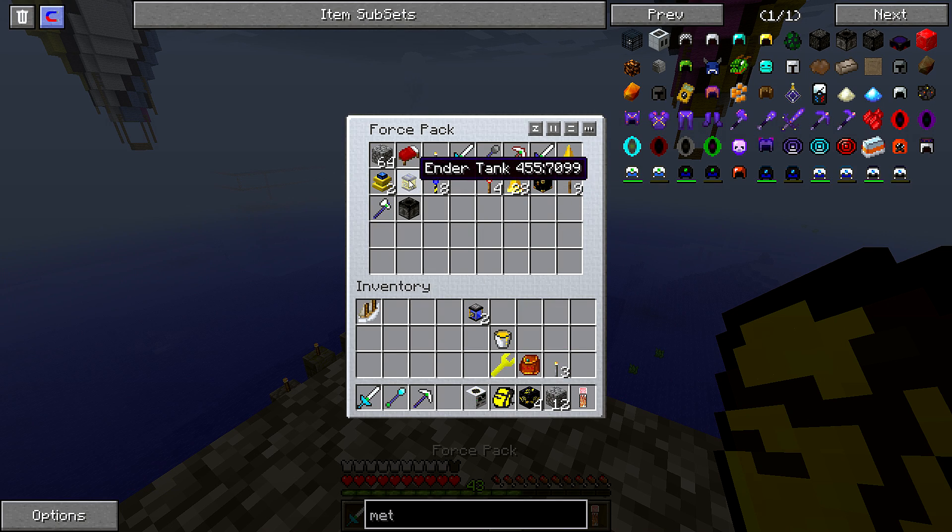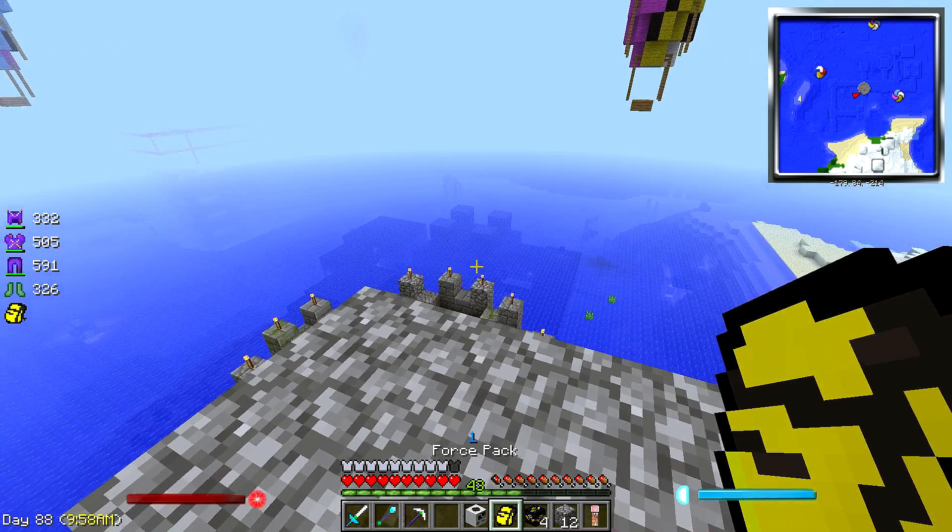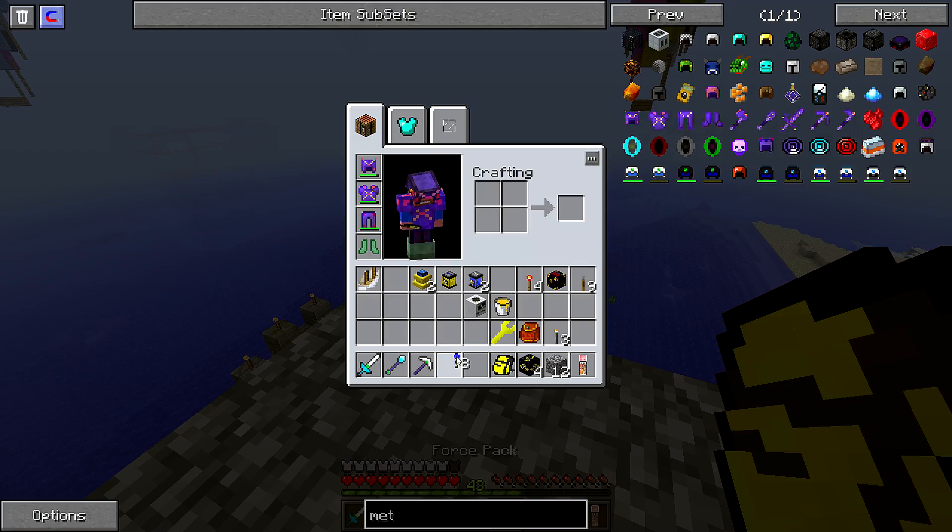Quarry, ender tanks, force engines, landmarks, chest, levers — that should be all that we need. But for now what we need to work with is these guys.